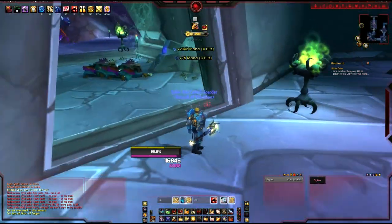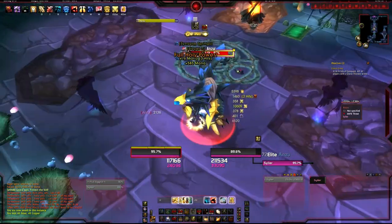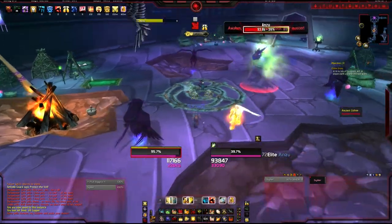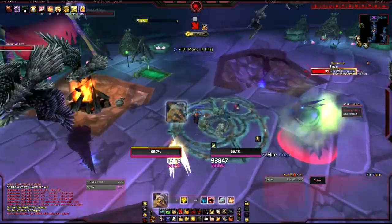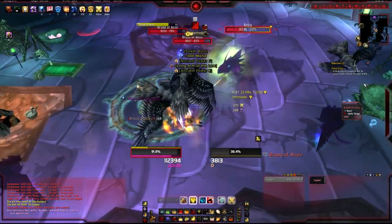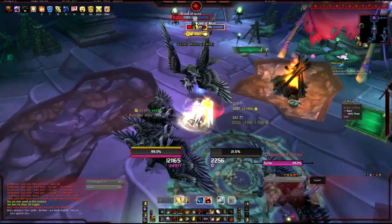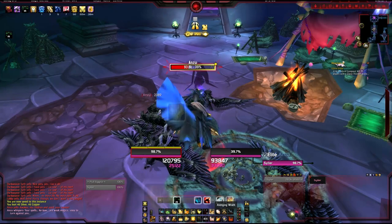And there you go — Anzu is this guy here and he looks exactly like the mount, which is pretty cool. He does go invulnerable to attacks at a certain point — I think after you get him down to a certain percentage, then a couple of seconds after he goes invulnerable. Once he goes banished, you need to AOE down all the birds, and as soon as you kill the last one he'll be attackable again. He will go invulnerable again if you're not quick enough, so I saved three holy power to get a nice Templar's Verdict straight into his face.